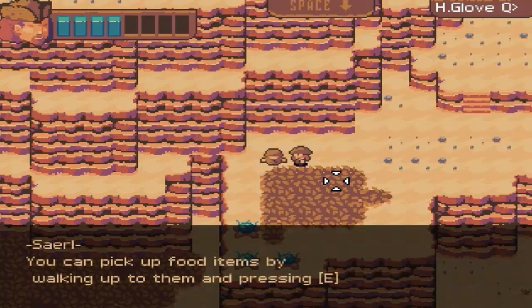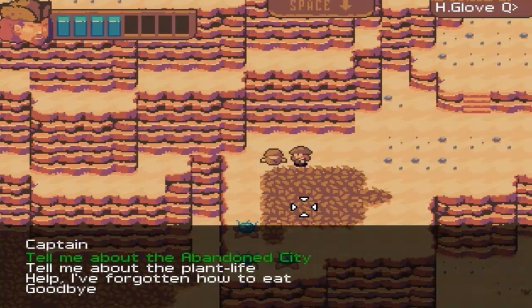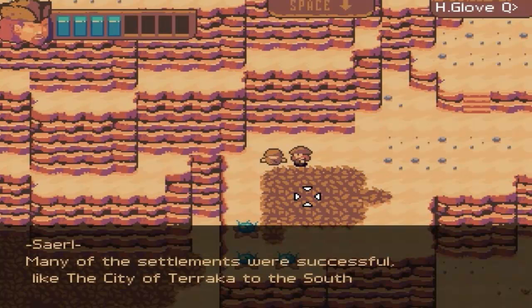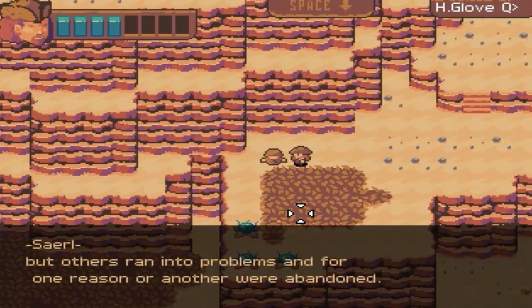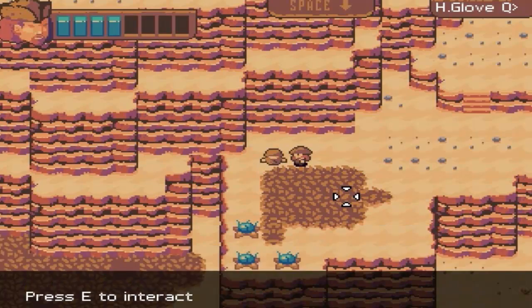'Help, I've forgotten how to eat — I've taken too many hallucinatory drugs.' You can pick up food items by walking up to them and pressing A, then press Space to open your inventory. You can use the WASD keys or the mouse to select, and E or the left mouse button to consume. Tell me about the abandoned city: during the pre-discovery times, it was common on this planet for nobles to take a band of travelers and found a new city. Some were successful, but others ran into problems and were abandoned. Goodbye, my friend.